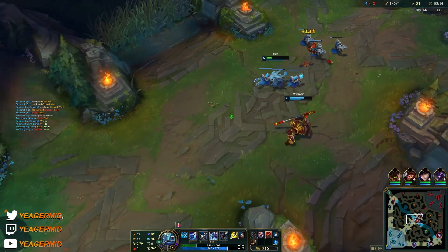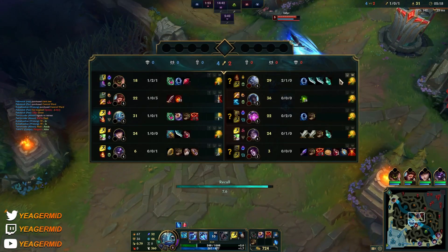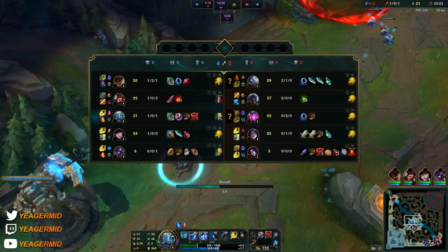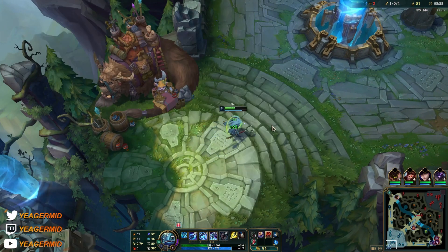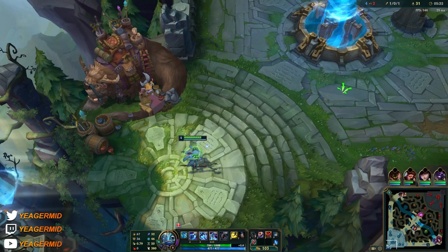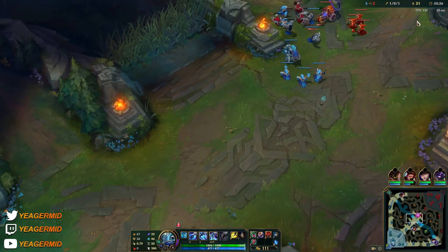Just pushing this out and then we can reset. First item is going to be Luden's Tempest, but if you're playing against a very tanky team, Liandry's is also fine. We'll get the tier 2 boots now — really important on Fizz, it unlocks your mobility but also lower cooldowns. Ability haste is very very important on this champion.